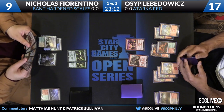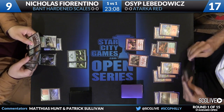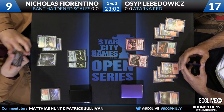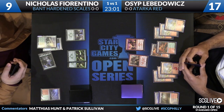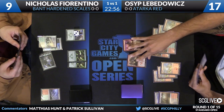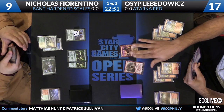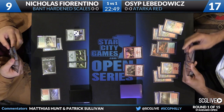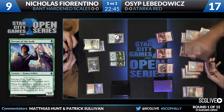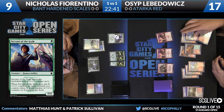A seventh land for Levodovic. Osip's hand is very heavy on removal — believe it's five removal spells right now. Fiorentino's hand the same way. They continue to trade back and forth. Can Fiorentino get that fourth land? He can't, but he can get a Servant of the Scale thanks to two Hardened Scales — that's a 3/3. That's a start. And it's actually already out of Roast territory because of Dromoka's Command — thanks to two Hardened Scales, Dromoka's Command puts three +1/+1 counters on it.